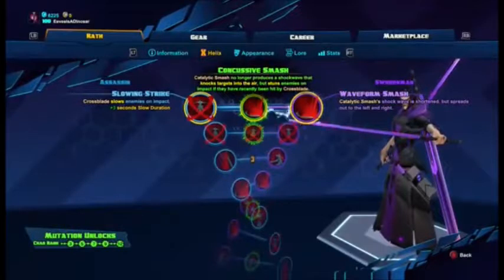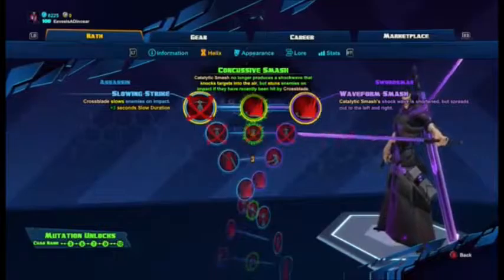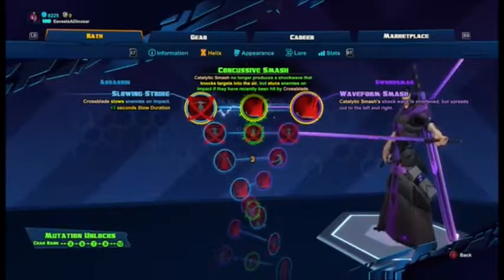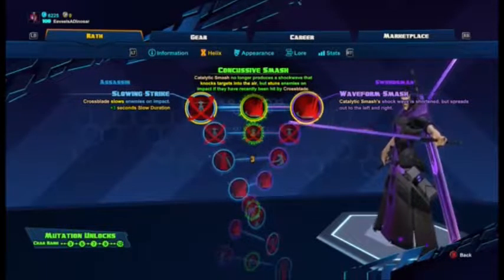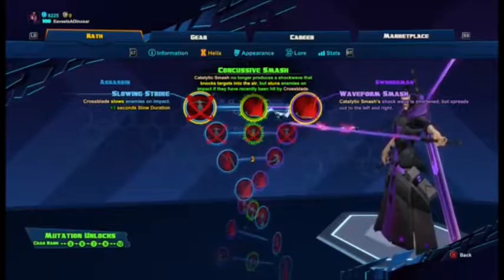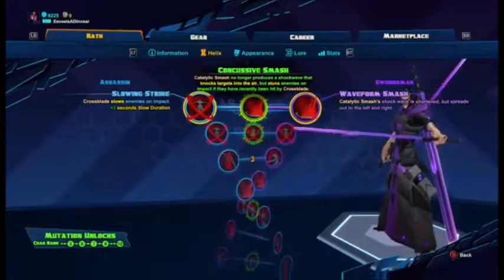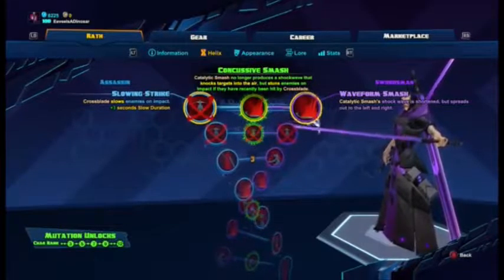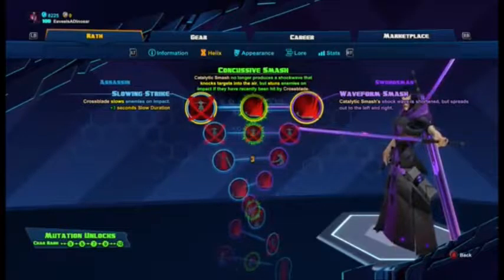At helix level one you have Slowing Strike, Concussive Smash, or Waveform. Slowing Strike makes Cross Blade slow enemies on impact with a plus 3 seconds slow duration. Concussive Smash removes the knockup but stuns enemies as if they were recently hit by Cross Blade. Waveform shortens the shock wave but spreads it left and right for a wider range.